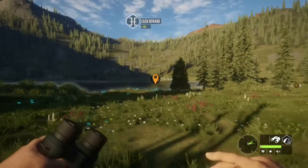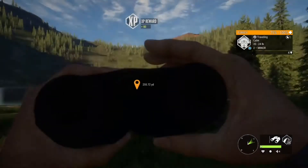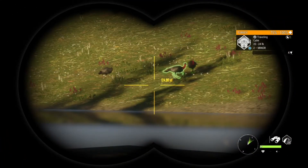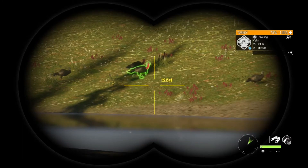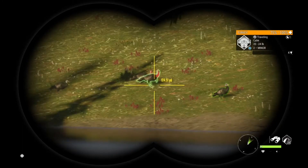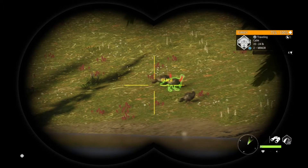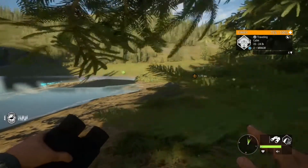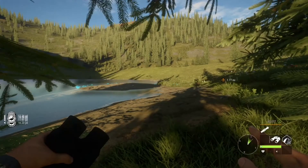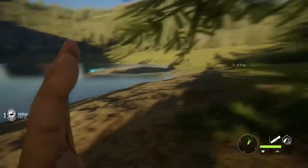Headshot — really good. I have a couple gobblers over there. There is one that's max weight, which is pretty much a guaranteed gold right there. Turkeys almost always make gold — if you did not know that, it's actually quite rare for them to make silver or even bronze. If it's a female, it'll get like a bronze, but for males, they're pretty much 99.99% of the time going to be gold.